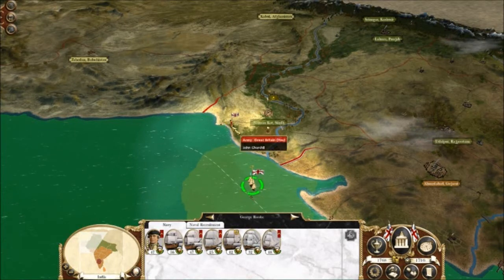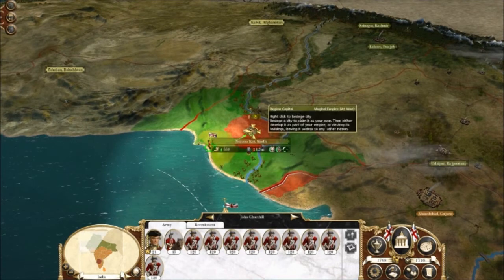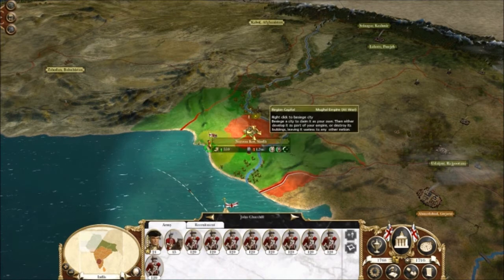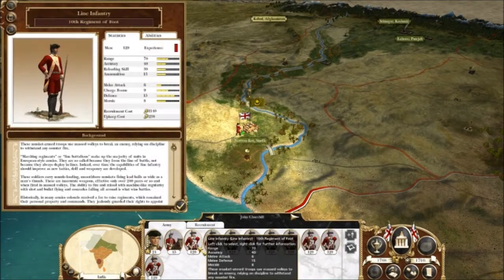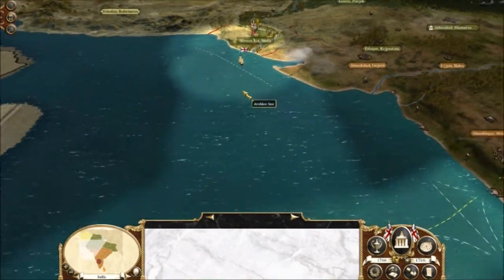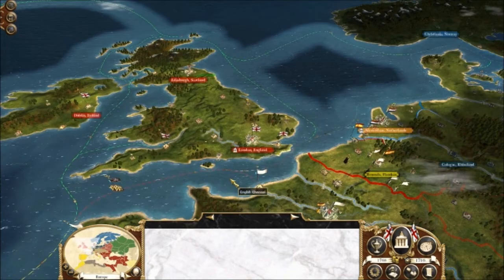Hey guys, I'm back with another video on Empire Total War, and this time I am ready to invade the Mughal Empire. So let's go attack them. I have my Lion infantry as my main force. I'm going to continue the siege just for this turn - next turn I will attack them, or maybe this turn. But I do need to have a look at the rest of my Empire.